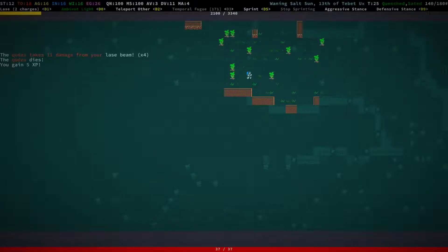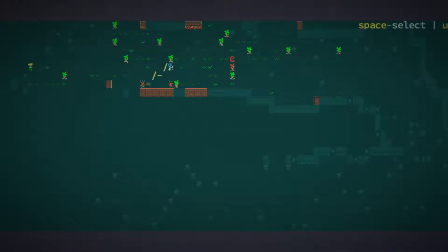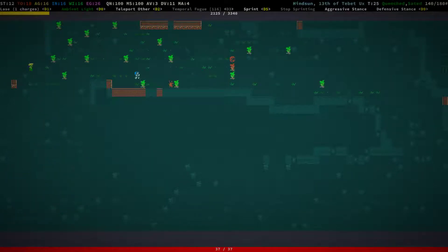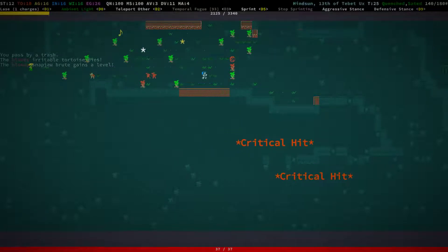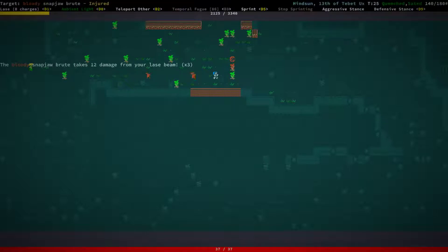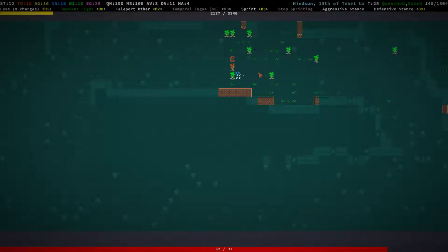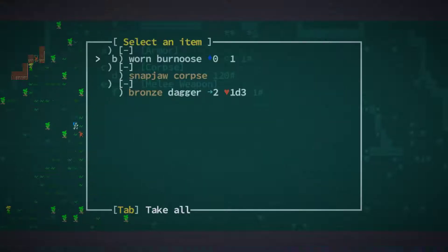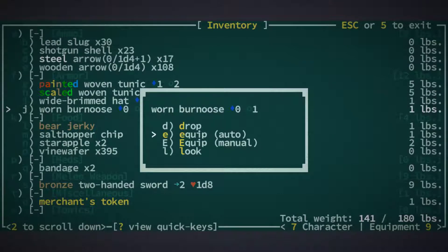We've been leaving a lot of swordhopper and boar corpses. Another irritable tortoise — let's take it out. Snap-trap brute killed the tortoise, so we lost out on a bunch of experience. I hate you for that — kill it. One bannuz, equip — I think we already had one. Yes we did, so drop that again.